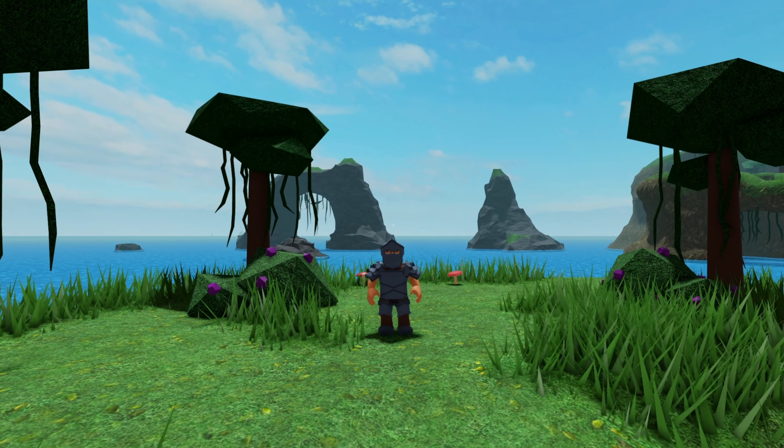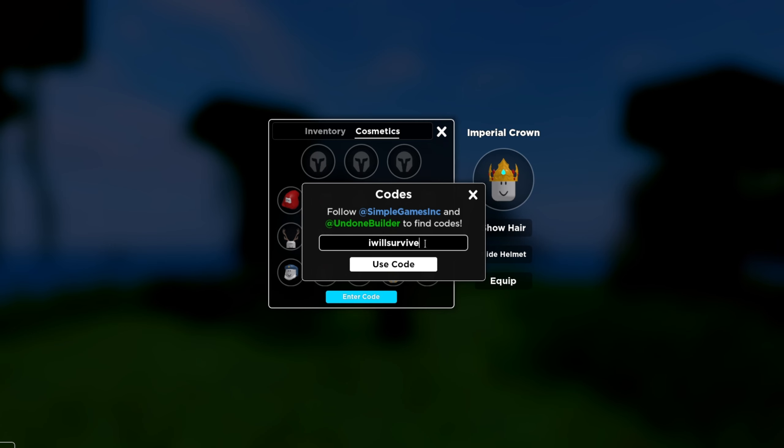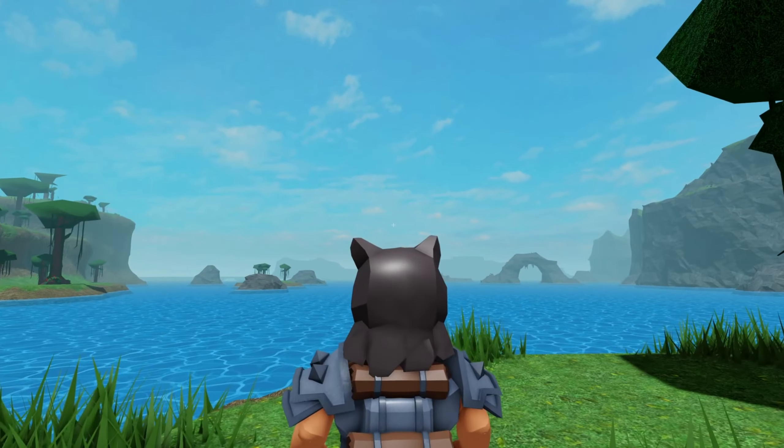The next one is an oldie but goodie. It is the Woof helmet. The code for this one is 'I will survive.' This was actually the first ever code they released for a free hat, which is pretty cool.